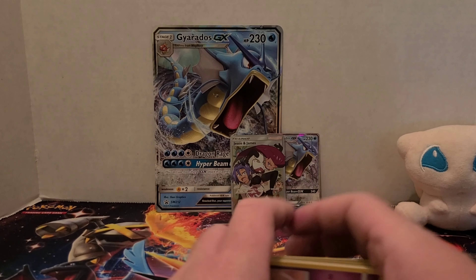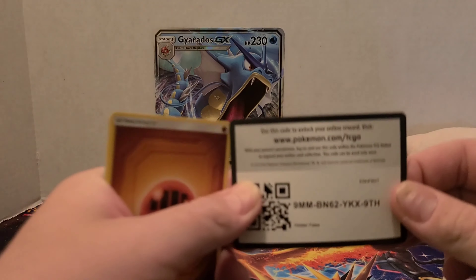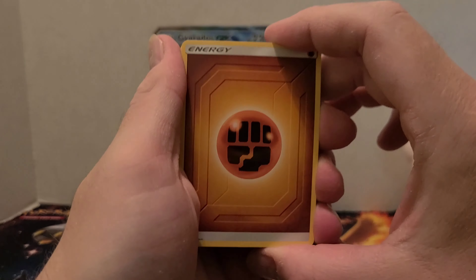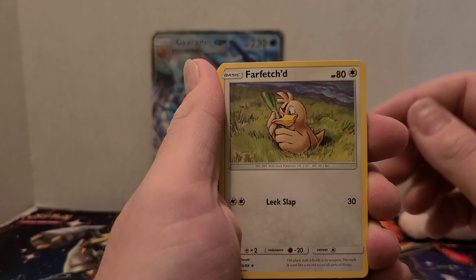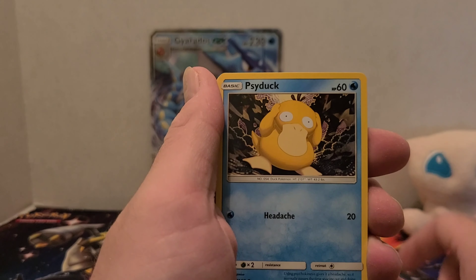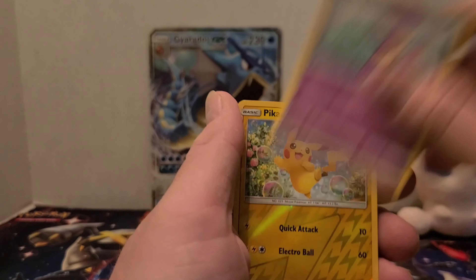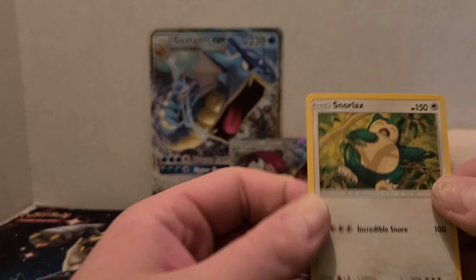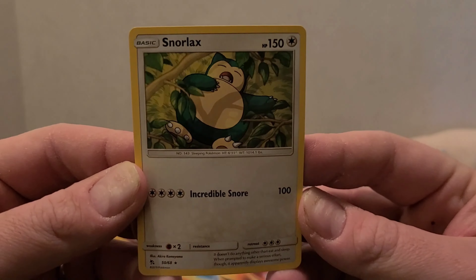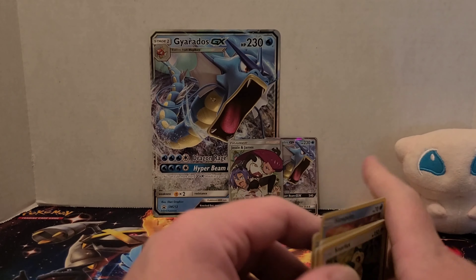Mew being my favorite Pokémon. Mewtwo pack — online code card. Fighting-type energy, Brock's Grit, Graveler, Farfetch'd, Slowpoke, Psyduck, Clefairy, Magikarp, Ekans. Reverse is a Pikachu. And we have a Snorlax non-holo rare — sound asleep. That's funny.